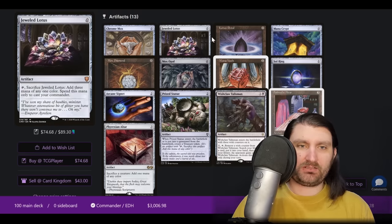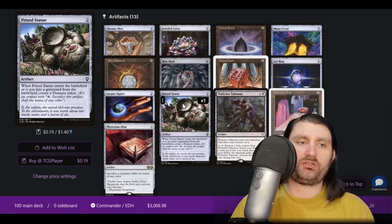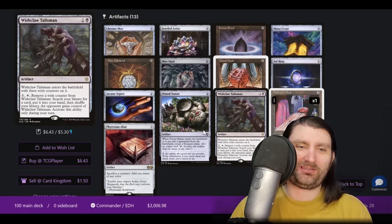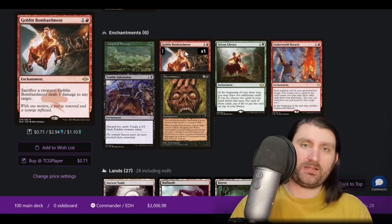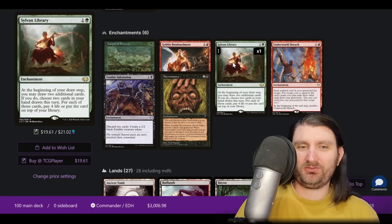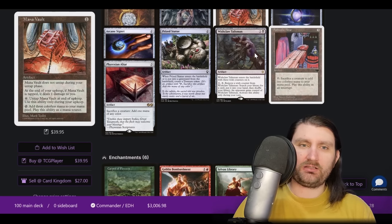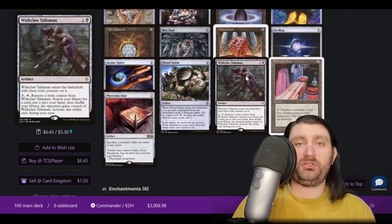In the artifact slots, we got some normal stuff up top. Prize Statue is an artifact that comes in and makes a treasure, and when you sack it, it also makes a treasure. We have the two altars for more creature sacrifice synergy — really going in on the casual Corvold list type cards. Goblin Bombardment is a sack outlet and removal. Soldevi Library — we're not NAS-ing, we don't care that much about our life total, let's just draw however we can. I'm almost a little surprised not to see the One Ring if we're not NAS-ing and going for a more grindy plan, but maybe you're sacrificing so much stuff you don't need it.